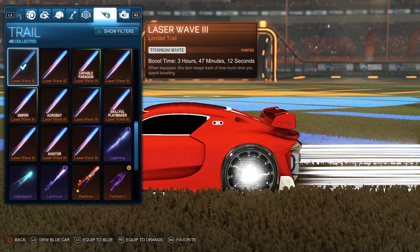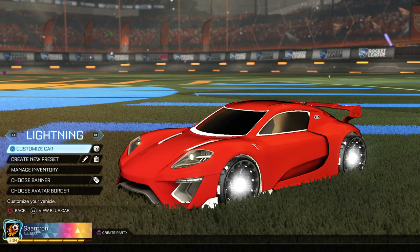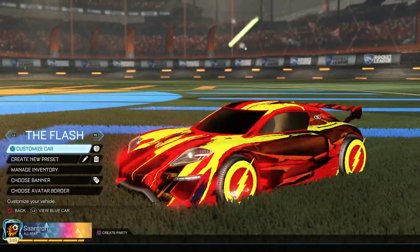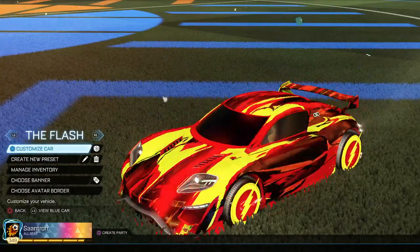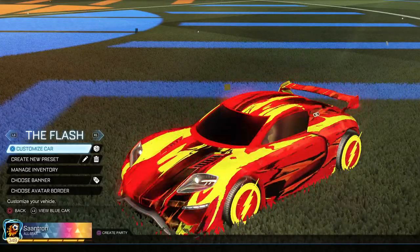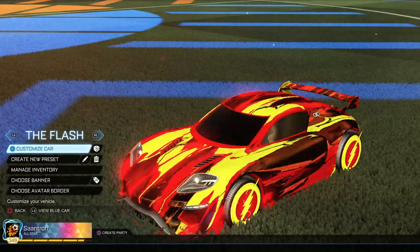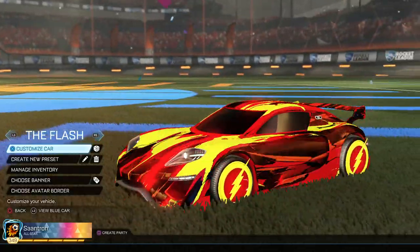The second design is my personal favorite — it uses the Streak Wave decal and I call it the Flash. I have the Flash wheels and I really feel the motion of the design along with the color combination gives a Flash effect. If you're familiar with the TV series, the color combination they use is bright red and bright yellow, and the streaks here on the car are kind of similar to that.